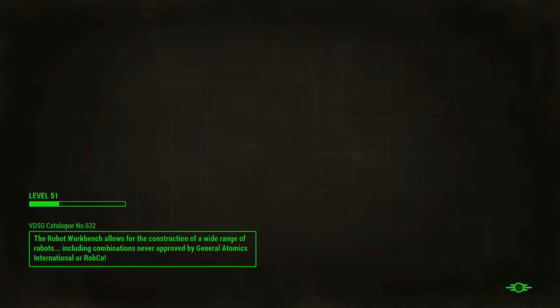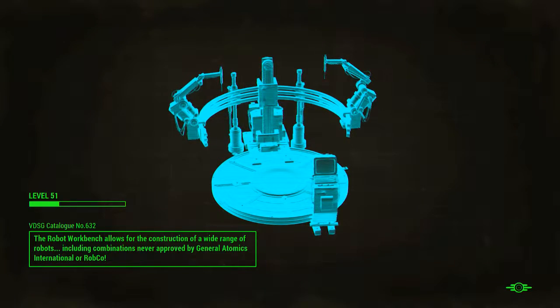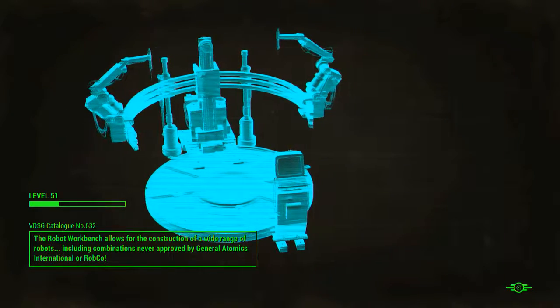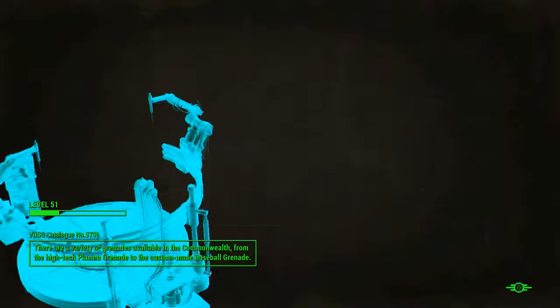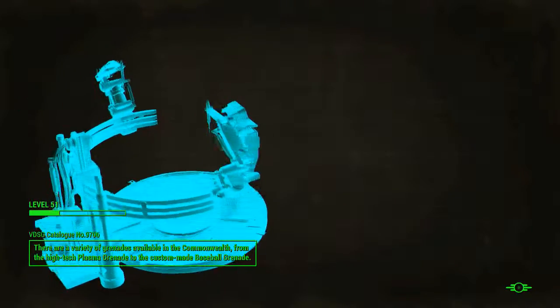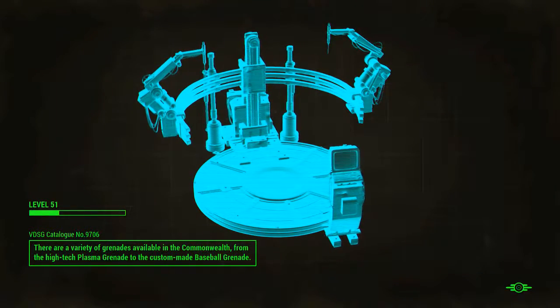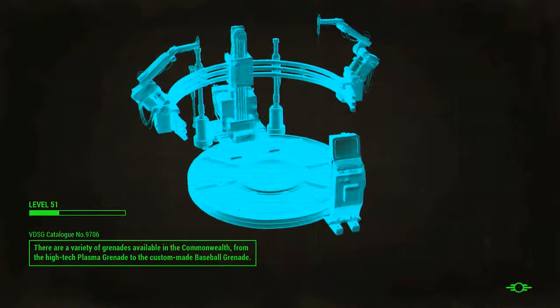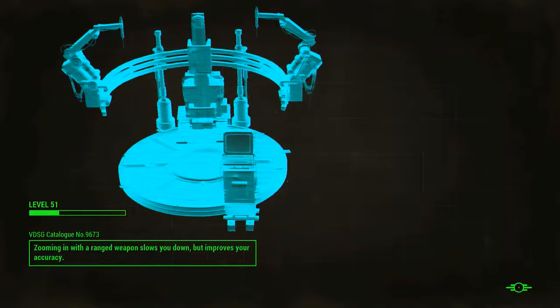That's good, because now I can grab my Power Armor that I forgot — like an idiot. The robot workbench allows for the construction of a wide range of robots, including combinations never approved by General Atomics International or RobCo. I thought it was RoboCo, but... I have some plans on what I can do base-wise. Maybe we'll do some base building after this DLC is complete, just a robot base. And then we'll await the next DLC.